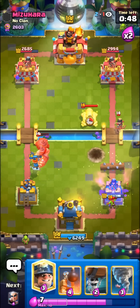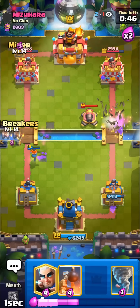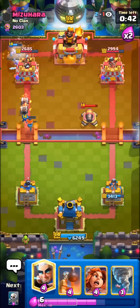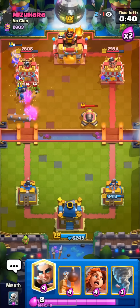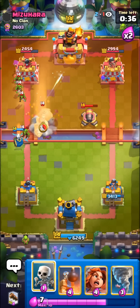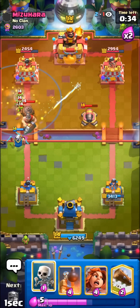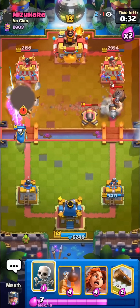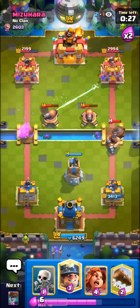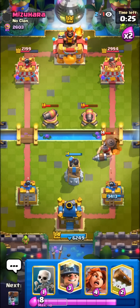I'll go for the high Log — kill the Princess, don't really care about the one Goblin. Super nice Cannon by him. This guy's just having a really bad day today. We'll see if we can get some damage here with the Magic Archer. I'll Tornado — why not? Nice one piercing shot. This guy just had like 10 things go wrong for him in 5 seconds.